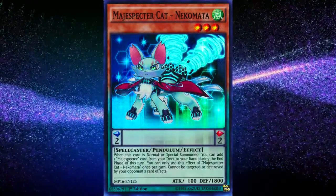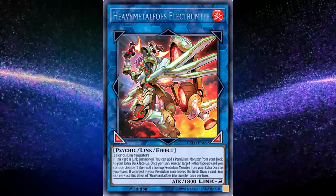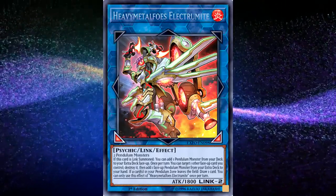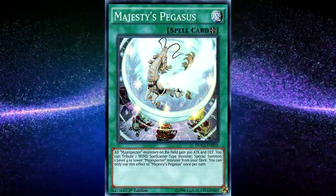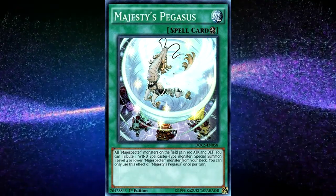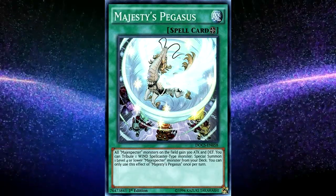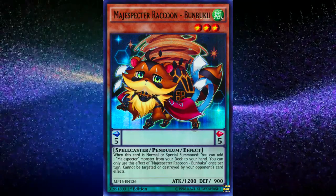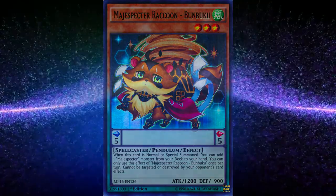If you have a lot of money, the deck now synergizes really well with the new pendulum link monster, Heavy Metal Foes Electromite. But besides Electromite, the deck is still really cheap, so if you don't want to buy Electromite, that's perfectly okay. The only really expensive card in the deck is their field spell, Majesty's Pegasus, and you definitely need that if you're playing the pure version. Overall, if you want to play a deck that not only swarms the board but also stops your opponent's plays, then Magispectors is a great, simple option that'll help explain the pendulum mechanic in a straightforward manner.